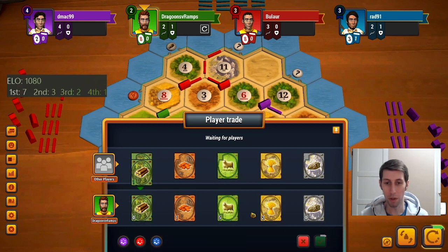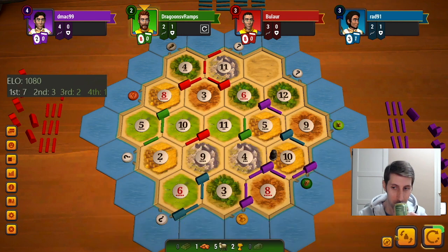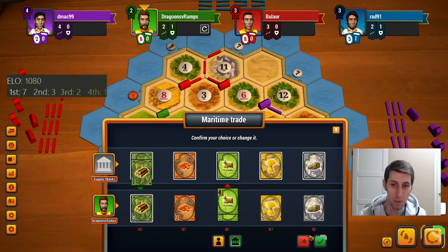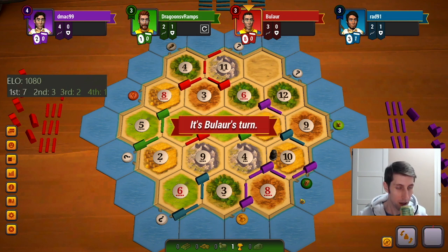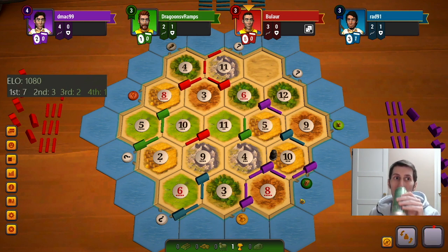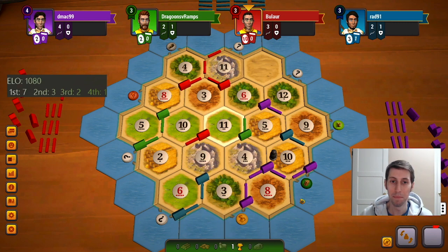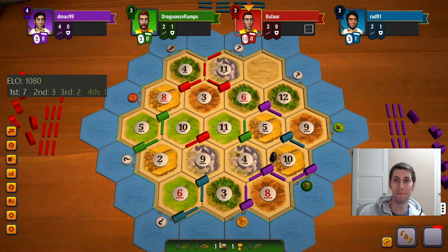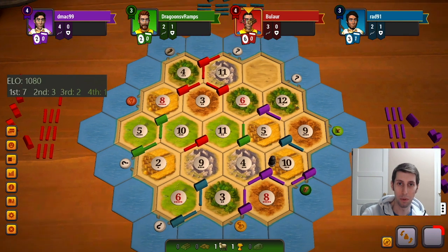See what anybody wants for a wood here — doubt they want anything, yep standard. So we're going to have the most expensive settlement of all time that cost us like at least eight sheep and four wheat, I think even more than that. So that's pretty cool. Now is this a mono in his hand, is the real question.